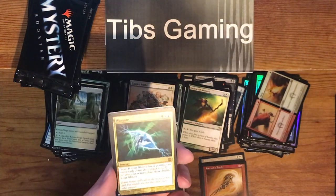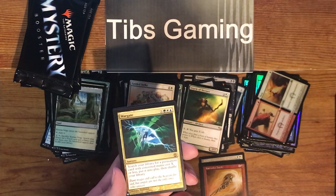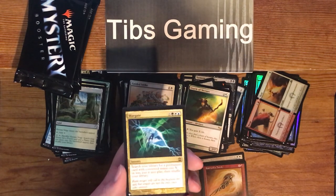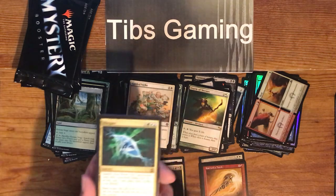Wargate — X plus green, white, blue for a sorcery. Search your library for a permanent card with converted mana cost X or less. Put it into play and then shuffle your library.